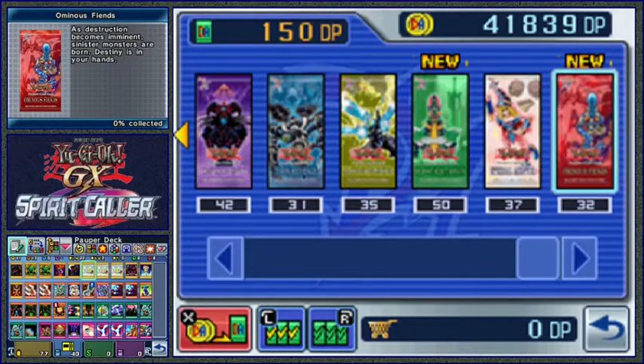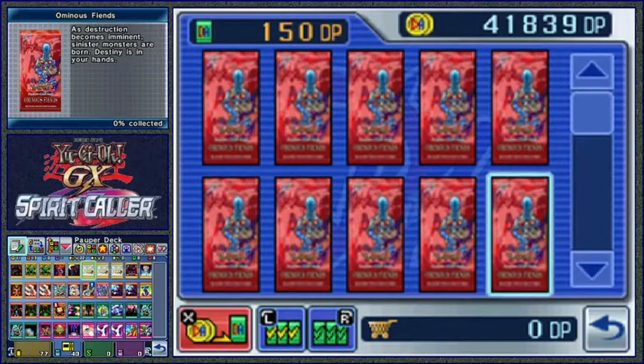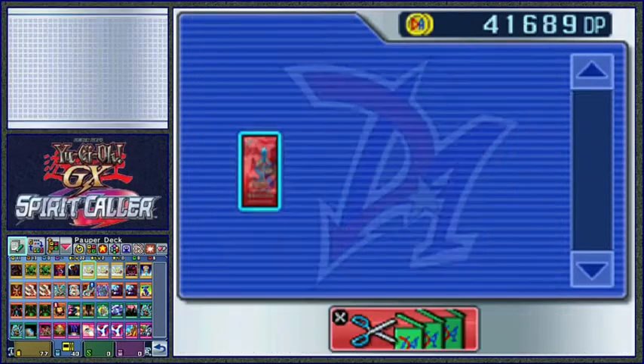This Ominous Fiends pack - we've got some Bakura cards. Hopefully we get something good for our vaguely dark-oriented deck. Let's tear one open.